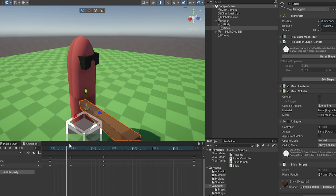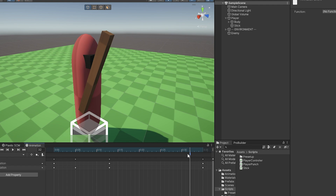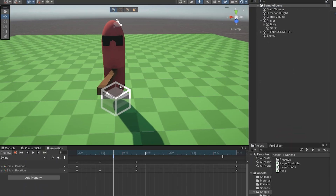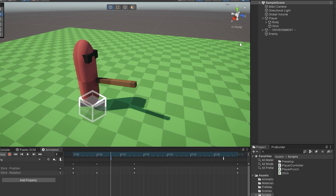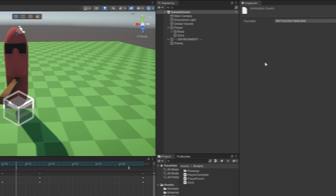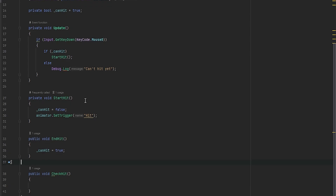Now let's set up the animation events. Where the punch finishes — on the very last frame — I've had issues with events not triggering on the very last frame, so I go a few frames back and add the EndHit event there. Then somewhere in the middle of the swing I add the CheckHit event. So EndHit is placed near the end of the animation, and CheckHit is placed at the point mid-swing where we actually start checking whether the player has hit something in front of them.